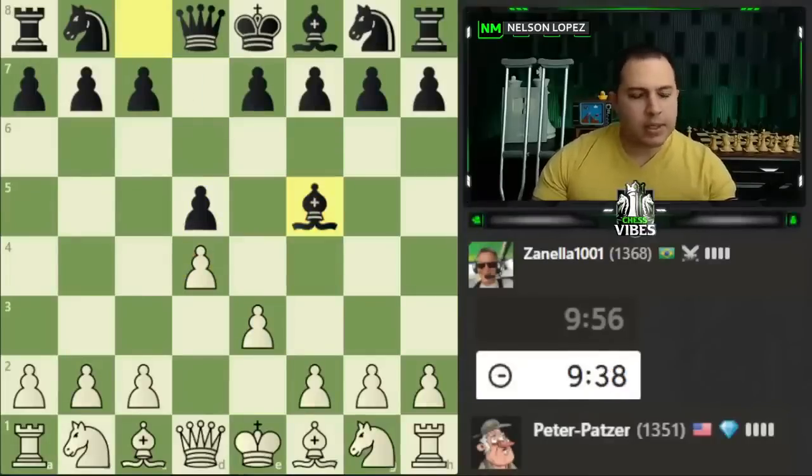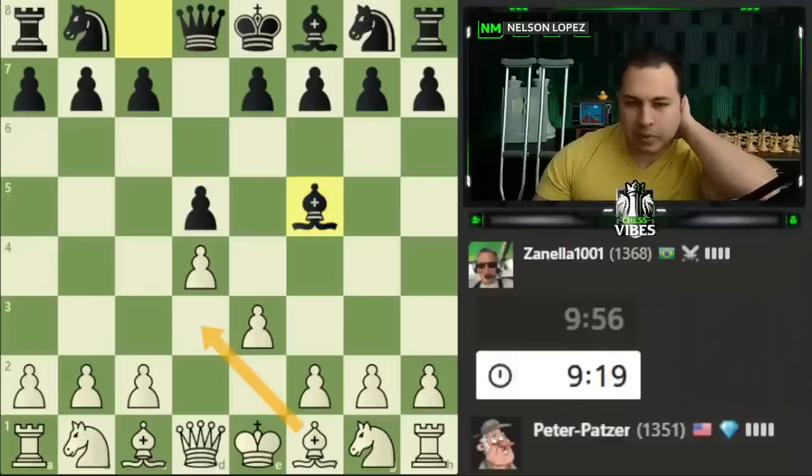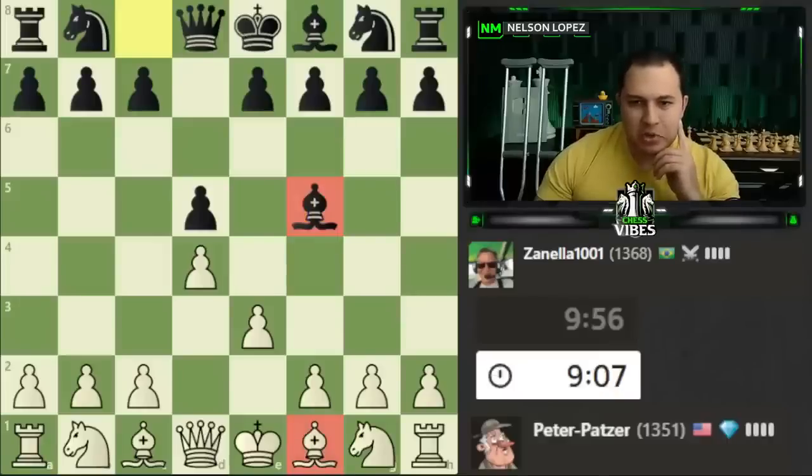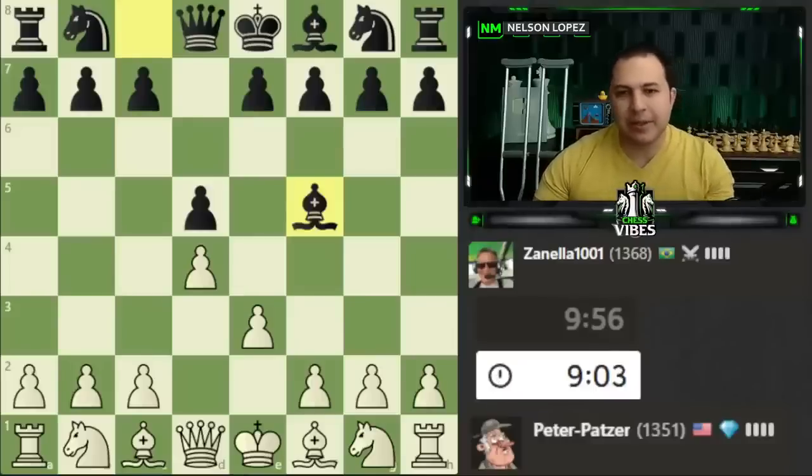The Colle system is kind of like the London where you put your pawns like this, and you can play it with the pyramid. You can also play b3, which is what I was going to do. The difference is that instead of your bishop being out on f4, it stays back and usually can go over like this. The issue with bishop to f5 is that I wanted to put my bishop on d3 but black is not letting me do that. Trading that off kind of helps black, so I might just change the strategy.